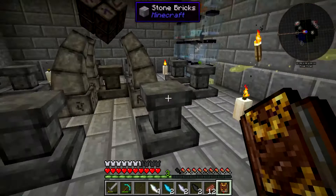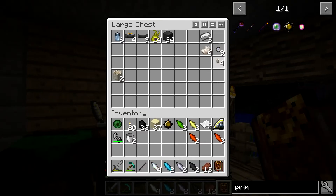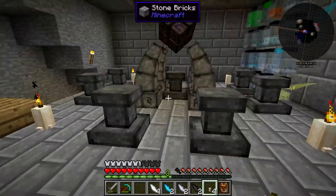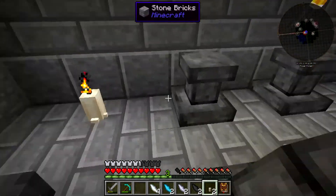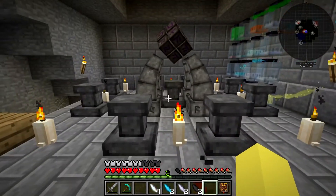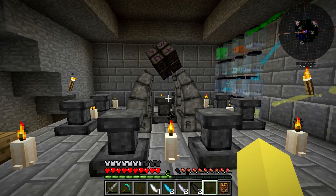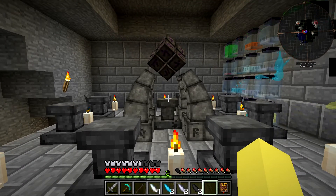Now we can start setting up all the different pedestals. One thing I want to do really quick is I made a couple more candles and we're going to put those around. I believe you can have the same things - whether it be candles, skulls, or crystals around this - and it will still function. We're going to put the candles like that. It's more for symmetry. This is moderate instability - there are significantly better ways to stabilize this, but I think it should be okay for today.